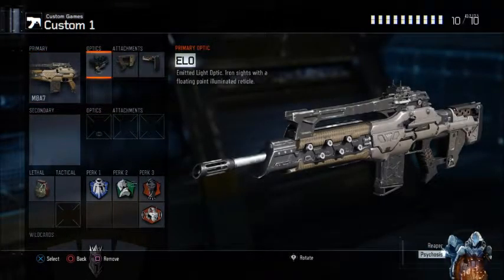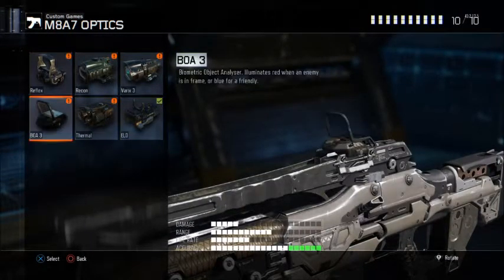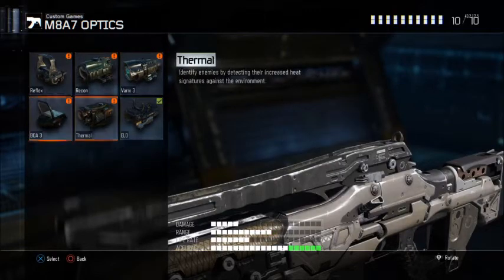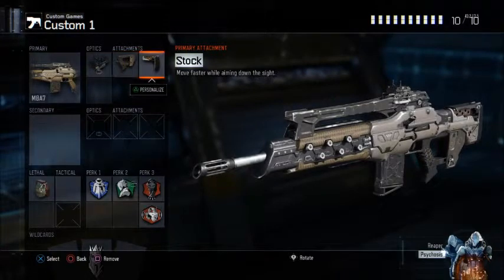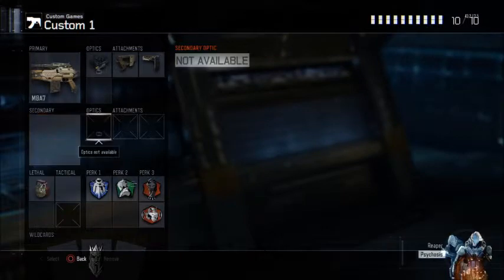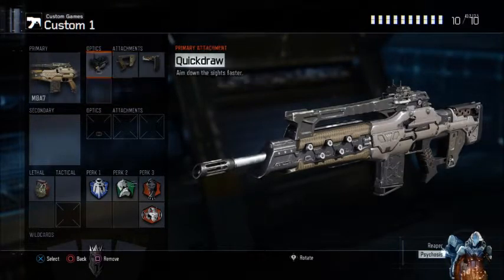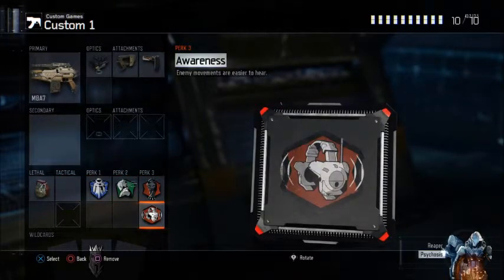M8A7 — ELO sight as an optic. That's just personal preference. You can use a reflex if you find that more comfortable, or any other optic. I wouldn't recommend thermal. My personal preference is ELO. Quick draw and stock. You can trade out quick draw if you don't need it and can get used to just stock. But if you do that, I'd recommend having a secondary, and long barrel is also something you could add. Dead silence and awareness are kind of must-run perks in S&D, and Blast Suppressor as well.